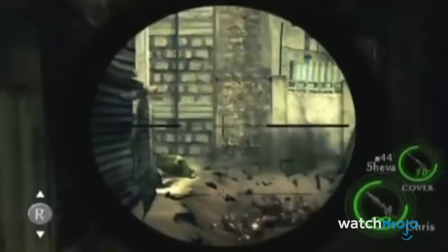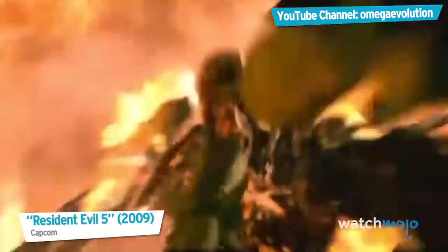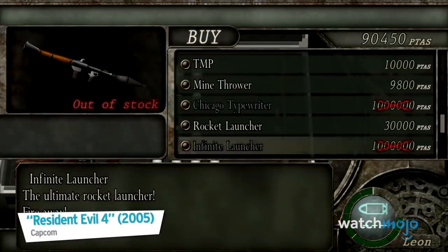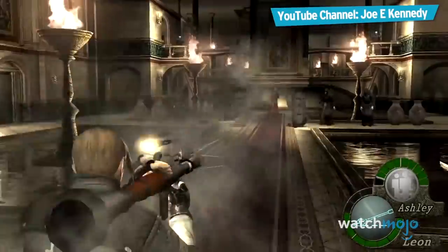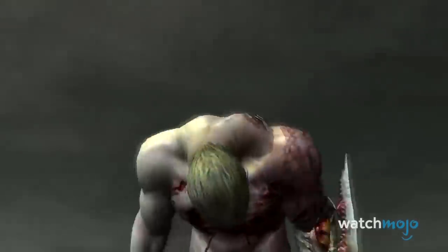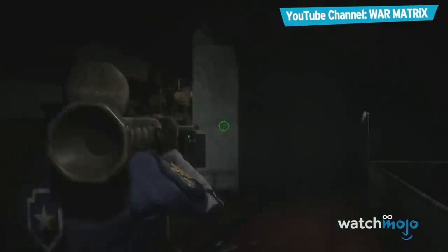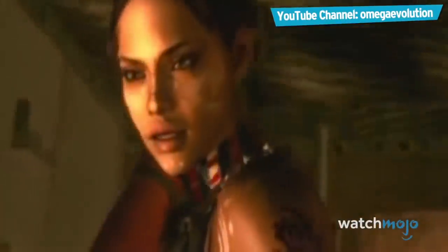A rocket launcher with infinite ammo — the name speaks for itself. Seen in nearly every Resident Evil game, this powerhouse of a weapon can typically take down any enemy and almost every boss in one shot. Nearly every game also has an unlockable version or an upgrade that gives you infinite ammo, though the requirements are always different. For example, Resident Evil 4 requires you to beat the game and then purchase the weapon from the merchant for 1 million pesetas. Resident Evil 5 requires you to beat the game in less than 5 hours. And Resident Evil 2 Remake requires you to get an S-plus ranking on hardcore difficulty as Leon. We'd go through the rest, but we'd be here all day.